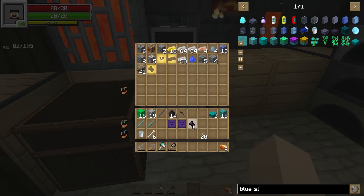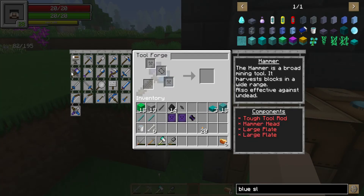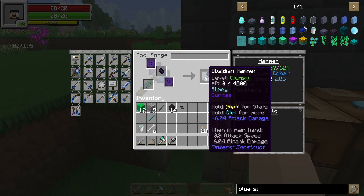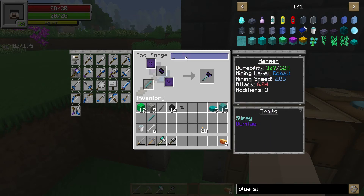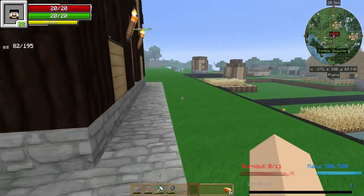We got all our stuff right here. For the hammer we need a tough tool rod — obsidian, obsidian, obsidian. Slimy, six attack damage, mining speed is terrible, but what should we name this thing? We'll just name it 'the Crusher.' Nice, so we got that, but we're not done with it.